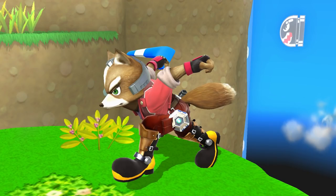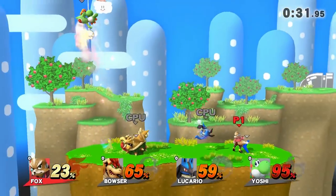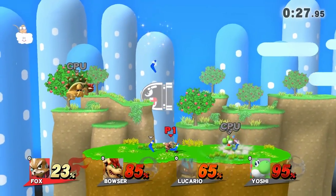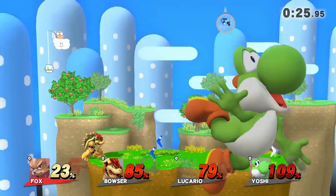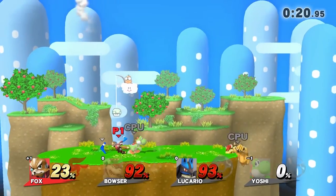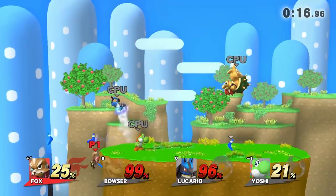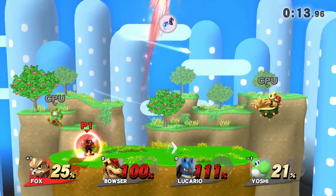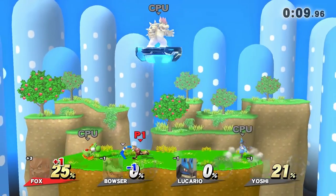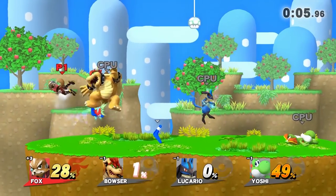Up next at number 9, we got 'I'll Be Back' — this is killing someone with a boomerang. Every time you throw the boomerang and it returns to your hand it actually becomes stronger, so you need to throw it about five or six times to kill someone at 100%. The reason I like the boomerang is that it goes through enemies, racks up massive damage, and hits everyone in its path. The only thing to watch out for is enemies grabbing the boomerang when you throw it at them.